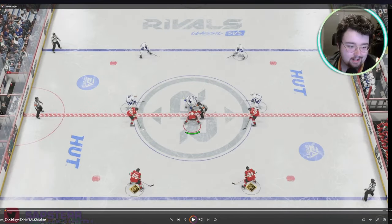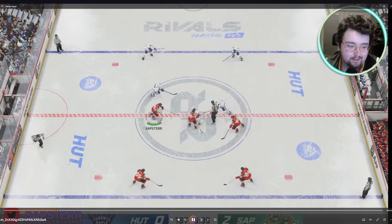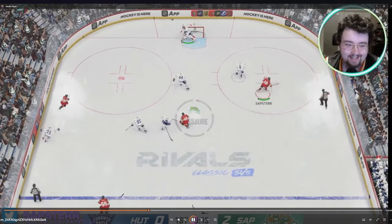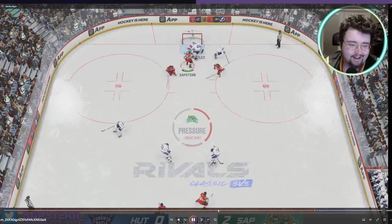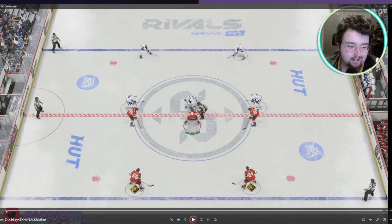Now let's talk about the behind-the-net strategy in action. I'll walk through a play to explain why it's so effective and how my sliders complement it. We lose the face-off, Marchand picks it up, we dump it around the net to our waiting center, curl behind the net, wait for the defenseman to switch, send it out front, and get a really good scoring chance — even though it doesn't result in a goal.